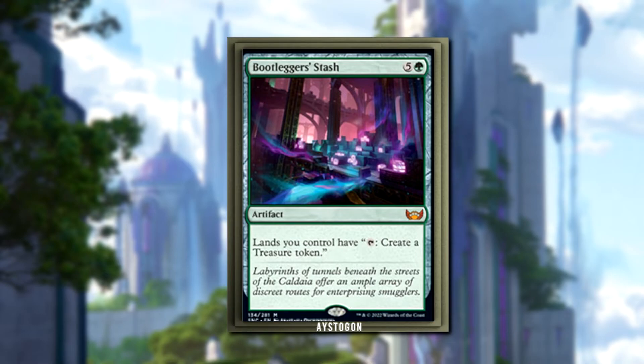Six mana is a lot — for reference, you could be playing most planeswalkers at that point, and most planeswalkers also interact with things. You're also going to lose a lot of tempo because you're tapping all your mana to play this, and then you untap and maybe start making mana. I don't want to bash it entirely — I think it's pretty good if you can ramp it out fast, turboing this out to make mana quickly.